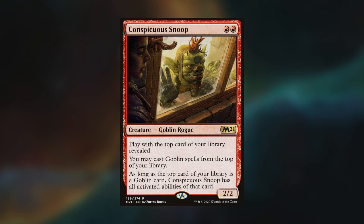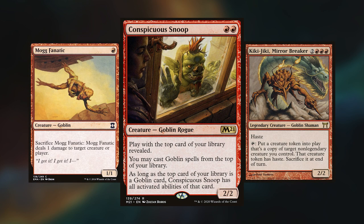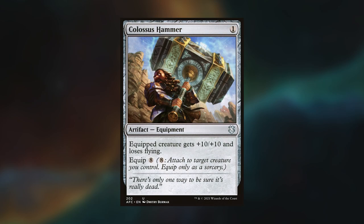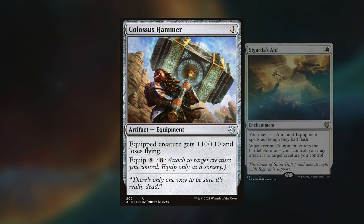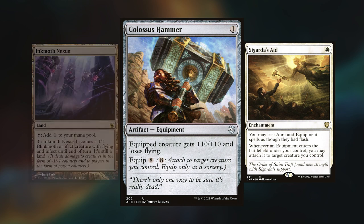Today's Modern with Mudsta features two sweet archetypes: Sam playing his Goblins deck — a Rakdos-colored deck that either tries to overrun people with goblins or combo off using Conspicuous Snoop, Kiki-Jiki, and Mog Fanatic. Arja is playing his Hammer Time deck, which typically runs Azorius colors, trying to cast a ton of artifacts to enable Metalcraft or Sigarda's Aid so he can cast a Colossus Hammer and attach it to an Inkmoth Nexus or another creature.